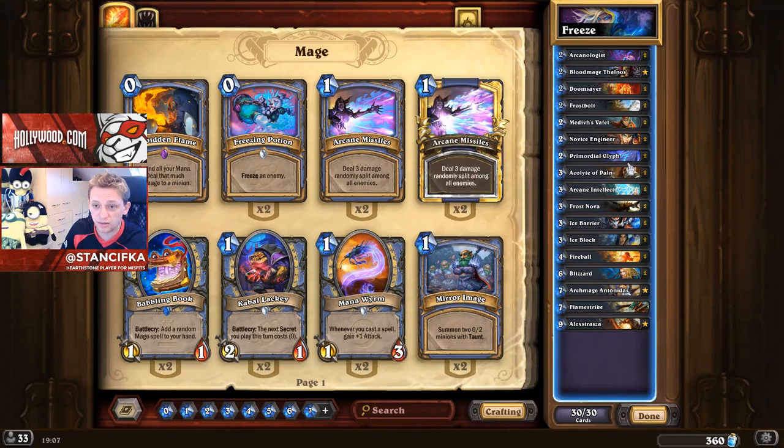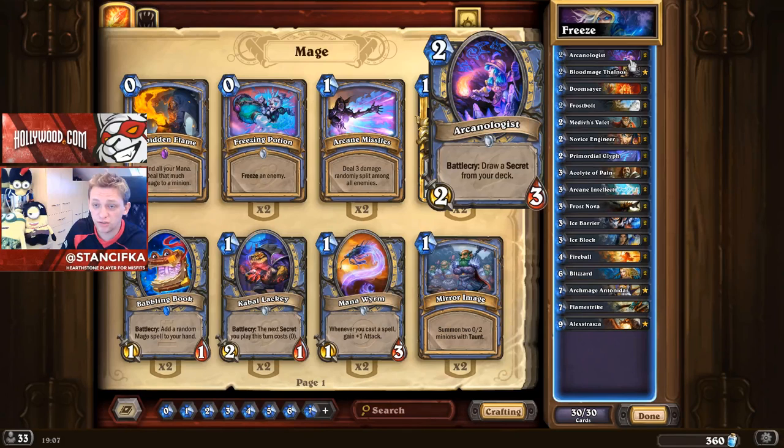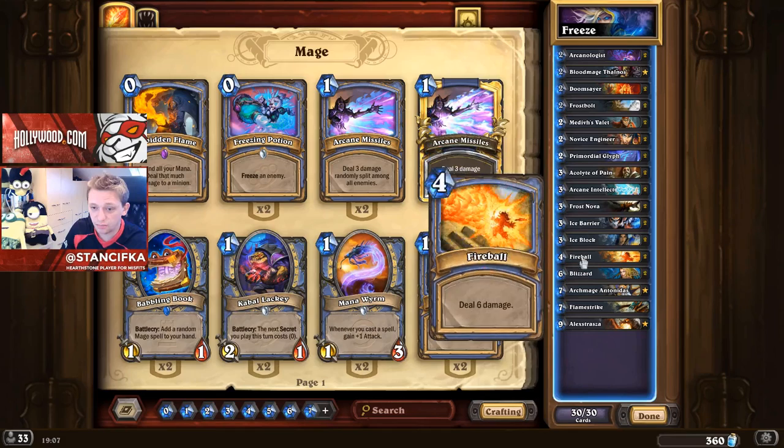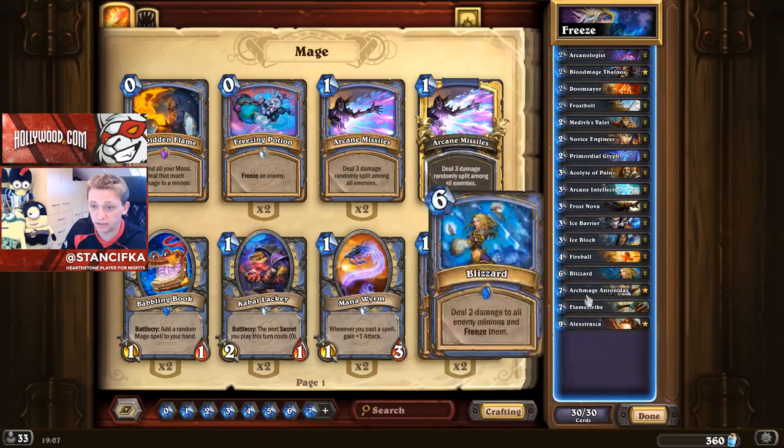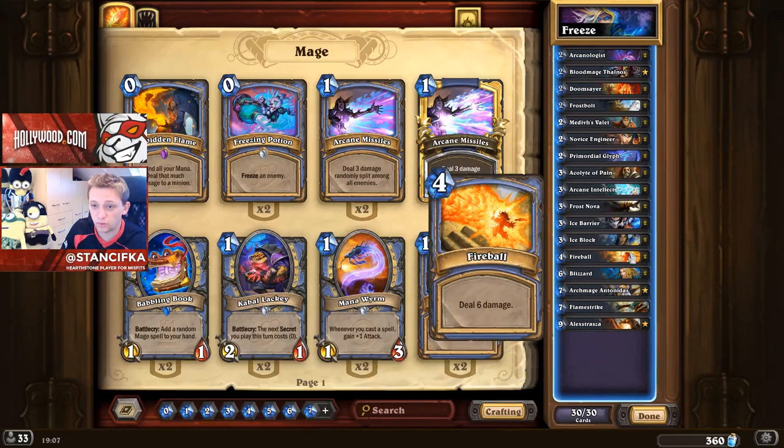The first card I want to talk about is Arcanologist, which is basically the new Mad Scientist — it gives you a secret. Then there's the standard stuff: Frost Nova, Doomsayer, Blizzard, Flamestrike. We've had these cards forever and that's how you control the board.